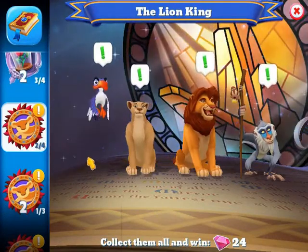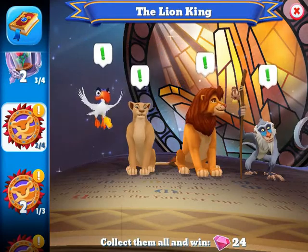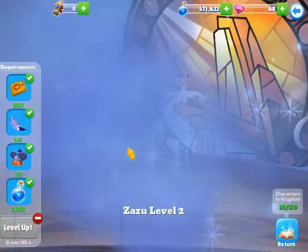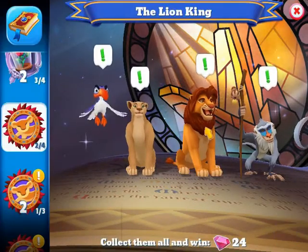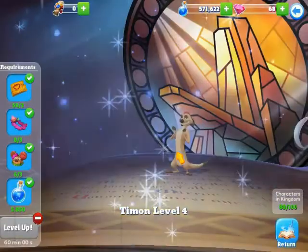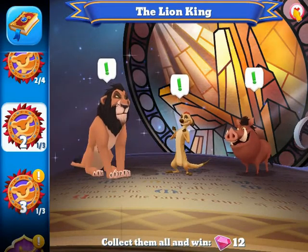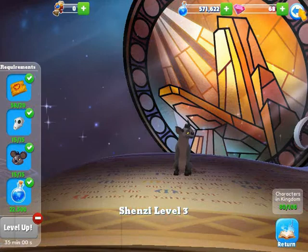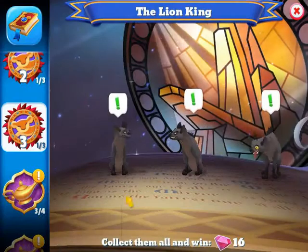For Lion King, a legendary chest is currently available for Simba and Rafiki. I have Zazu at level two, Nala at level three, and Timon at level four. Simba, Rafiki, Scar, and Pumbaa I'd need to get from the legendary chest — though Pumbaa might also be available in the upcoming tower challenge. Shenzi is level three. Banzai and Ed I'd also need to get from the chest.